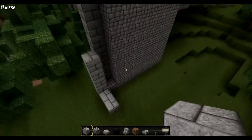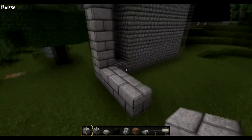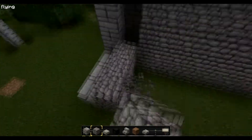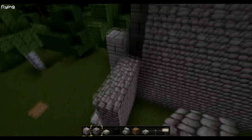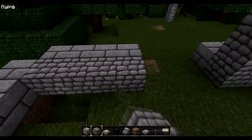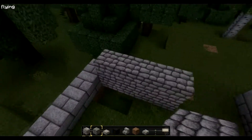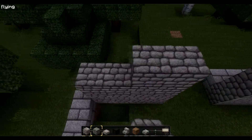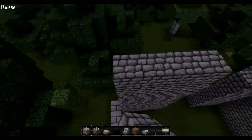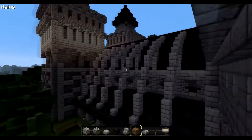Then we can come to the front. Here we do the very same — we fill the back with cobblestone on both sides. And it's already getting dark.